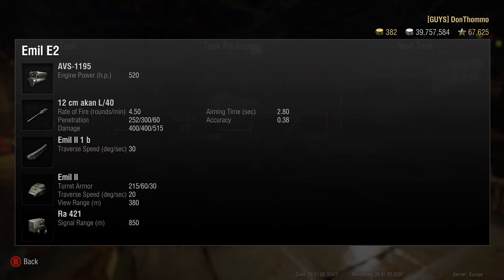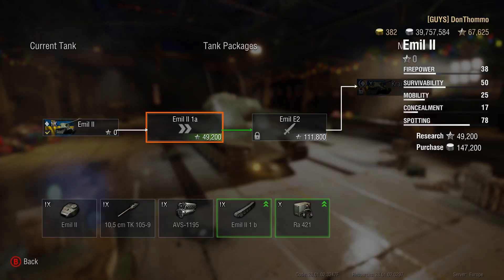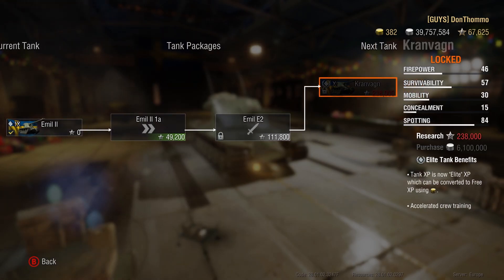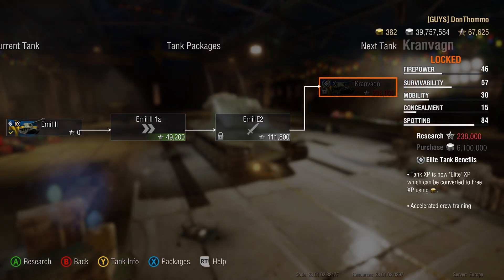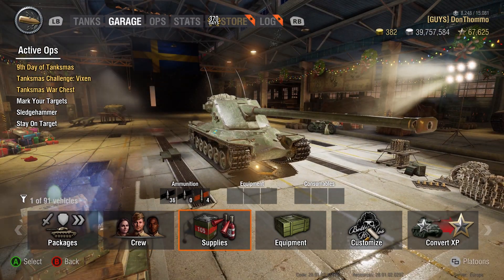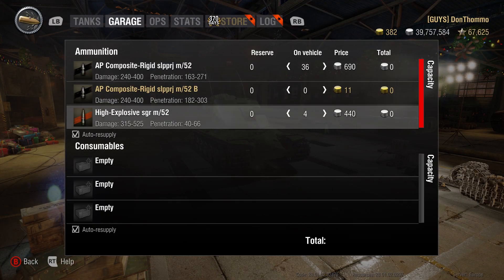We go up from a 105mm to a 120mm gun. The 2.8 aiming time is a bit quicker than the previous tank on that top gun, which is nice because that was a real pain in the ass. Accuracy looks kind of similar, and then we've got the Cranvan at 238k, so we're going to be playing a lot of games in this thing. Hopefully we enjoy it - we'll chuck some supplies on and see how we go.